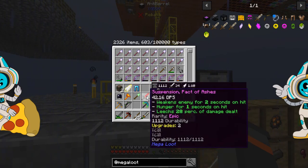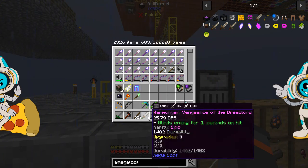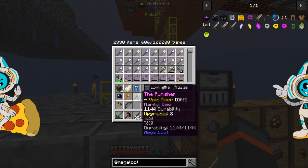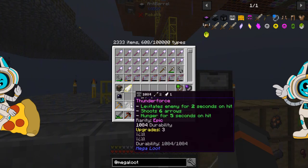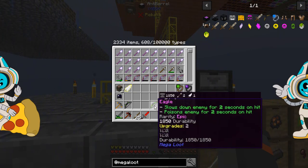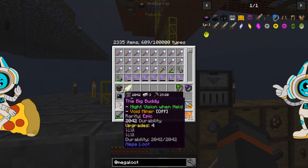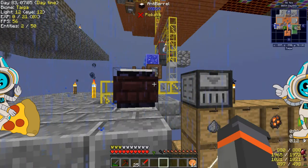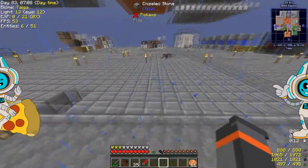Our Luck ability has also gone away. 42 DPS — whoa, okay, that's a ridiculously overpowered sword. Thunder Force — levitates enemies, shoots six arrows, Hunger 5. The levitate just isn't that good. Dragon Helmet — boost health by 2, provides Luck 61. That's just a flat-out better helmet. So we've got a couple more pieces we can throw together.